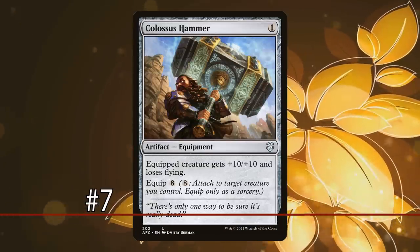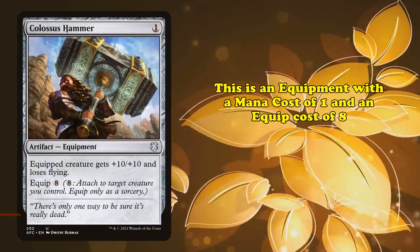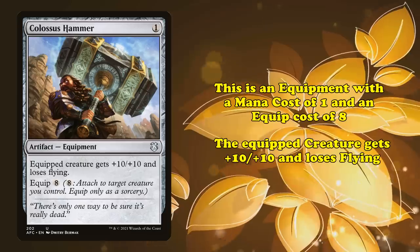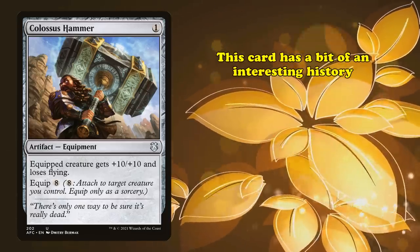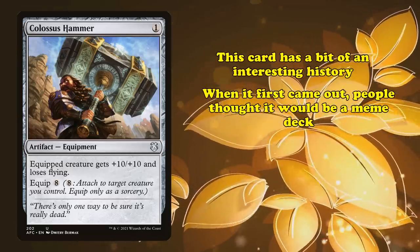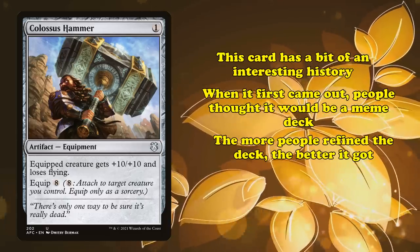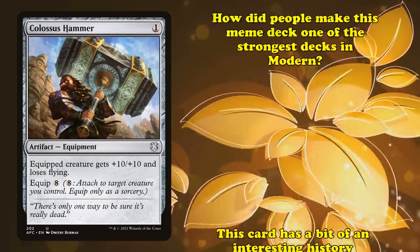At number 7, we have Colossus Hammer. This is an equipment with a mana cost of 1 and an equip cost of 8, and gives the equipped creature plus 10 plus 10, but that creature loses flying. This card has a pretty interesting history. When it was first spoiled, people were playing it as a meme deck, thinking it wasn't going to go anywhere. But the more people refined their lists, the higher it went up in the metagame, until it was one of the best decks in Modern.